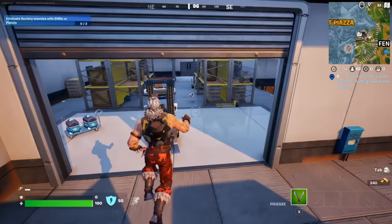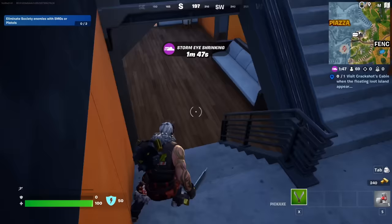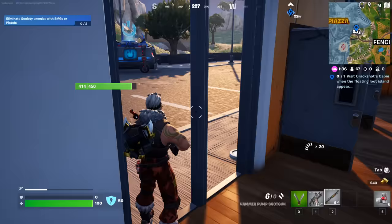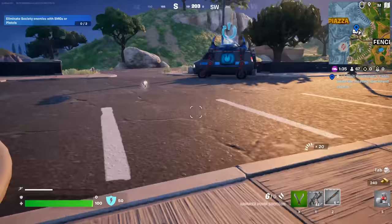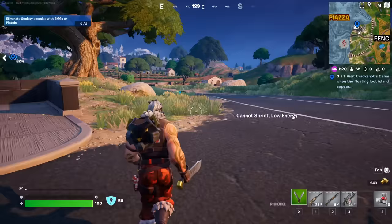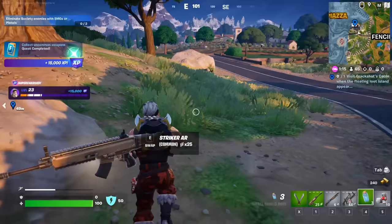Hey, what's going on guys. We have a big quest: visit Crackshot's Cabin when the floating loot island appears. It's quest number three from Boxy, and you obviously want to get the free reward. You do need a weapon for this quest - we're getting chased by someone right now. We just need something. This quest actually requires you to play the game and follow all the steps. First off, we're dropping right here next to Pleasant Piazza because it's a good place to drop. Just make sure you have some guns because you will need them for sure.